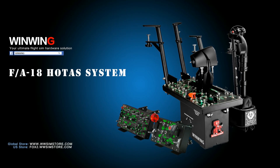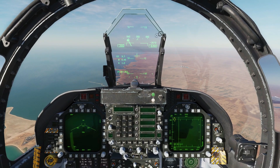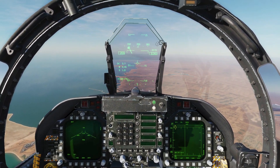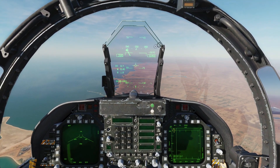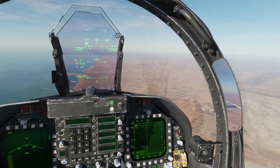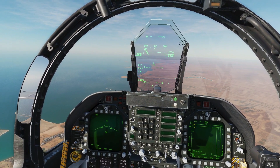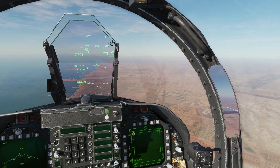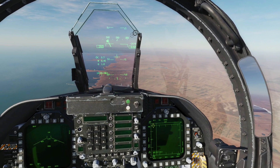This video is sponsored by WinWin Technology, your ultimate fly sim hardware solution. Hello everyone, I hope you're all doing very well. Today we're in the F/A-18C audit. It's January 2021. We have two new modes for our air-to-ground radar: GMT, ground moving target, and C-mode. GMT is used for looking for moving vehicles on terrain. C-mode is for looking for static and moving targets on the sea, and they are optimized for those operations.